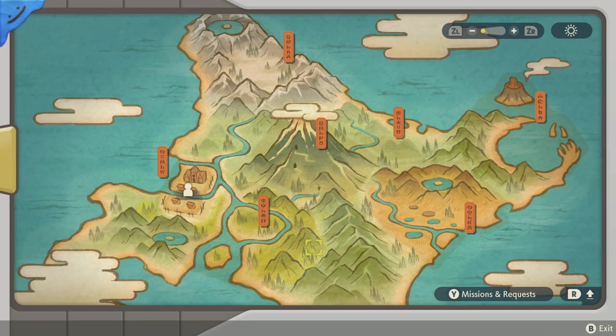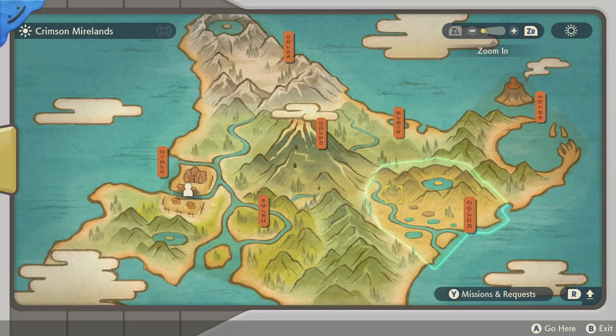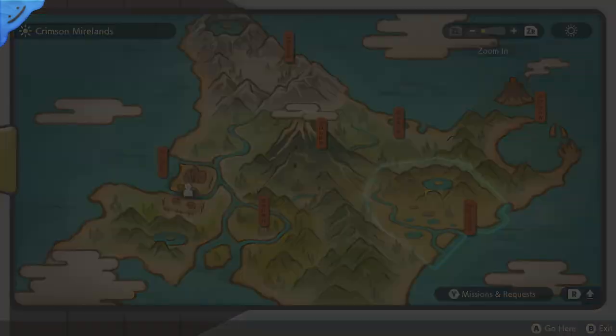You can start out in any map if you want to follow this method, but honestly you're going to have more luck in the Mirelands, especially if you're wanting to find shiny Unowns because they only spawn here. But this just gives you a few more things to look at in between space-time distortions. So let's hop on into the Mirelands.